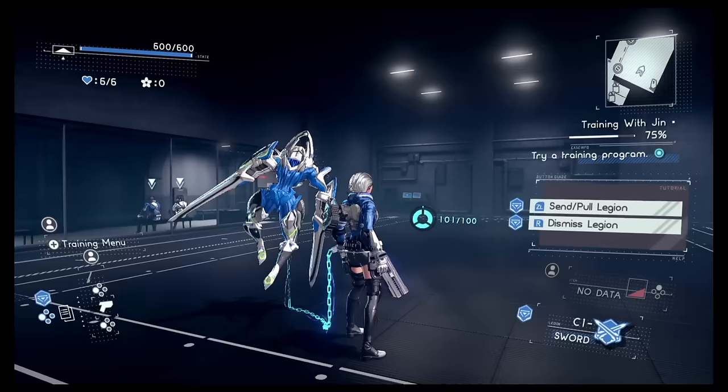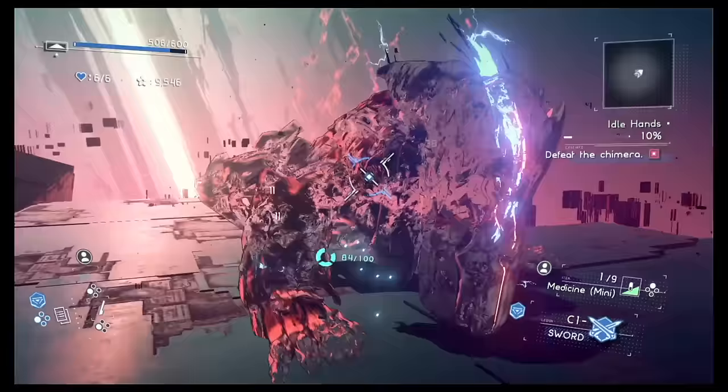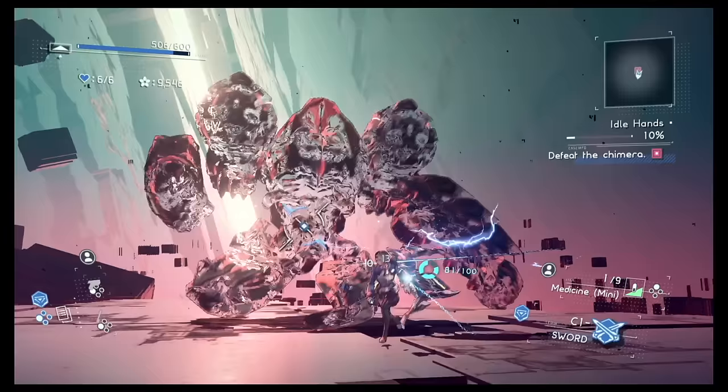Astral Chain's co-op mode is unique and interesting. The second player controls the Legion, and can move independently from the protagonist within the range of the connected chain. However, the co-op is limited to single Joy-Cons, and the second player controls the camera, which can be disorienting for player 1.